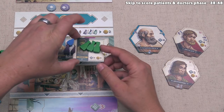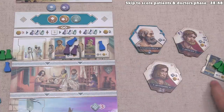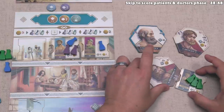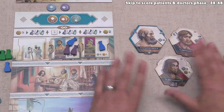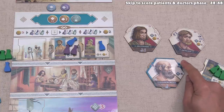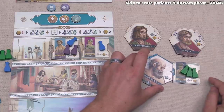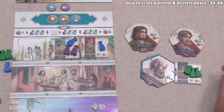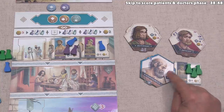We can start things off with this patient here. Obviously, they need three of the herbs, and that means we have the herbs available on top of the tile, but we also need a doctor that has a contract associated with at least herbs. Some of these contracts have multiple icons on them, so if at least one of these was a herb, we could match that up. Our starting doctor has three contracts and each of them has a single ingredient for each of the three types. We can match up this herb contract with this patient that requires herbs — the herb contract icon means that as many herbs as needed can be administered towards this patient. We are only allowed to put this patient here if we have all of the necessary ingredients to treat them and if the contract matches up.